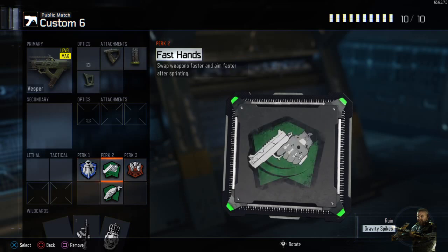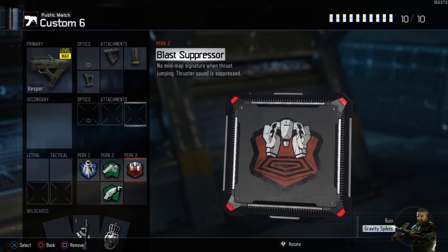Perk 1 Flak Jacket, Perk 2 Fast Hands Scavenger, Perk 3 Blast Suppressor.